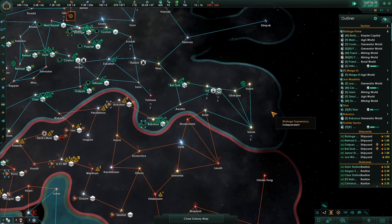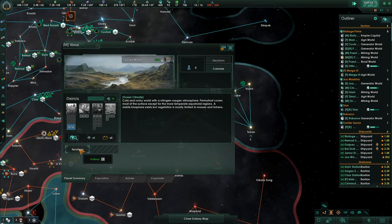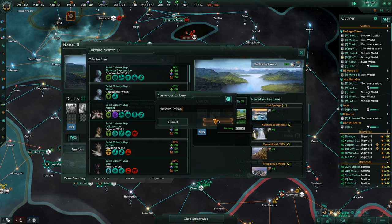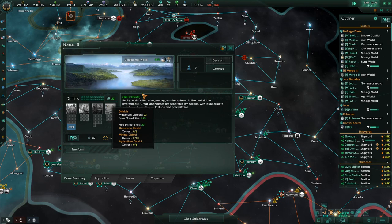We can terraform this Tundra world over here into a Continental world. This world has been terraformed. Colonize this. This has a ton of housing, so this is going to be a great planet to put something cool — I'll either do research or alloys on that sucker.